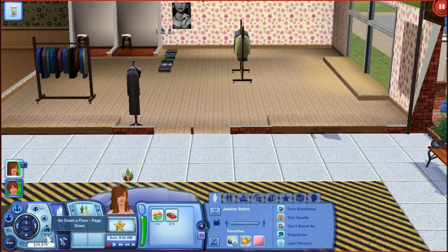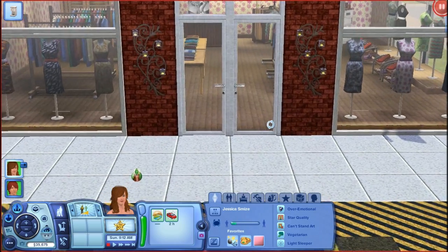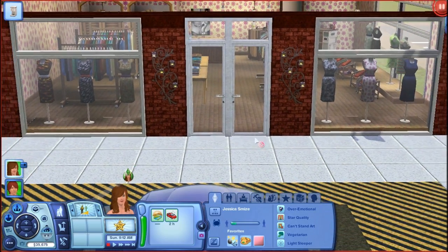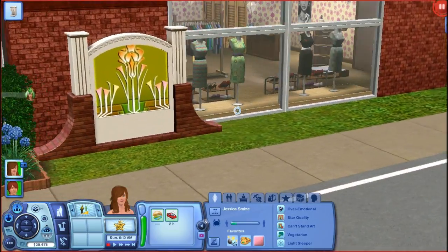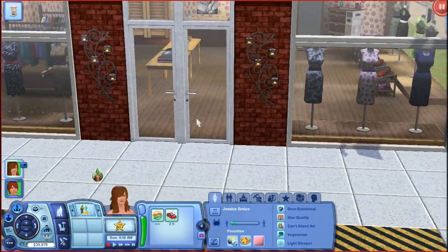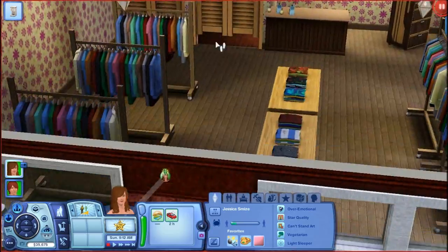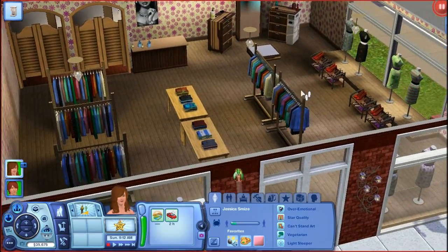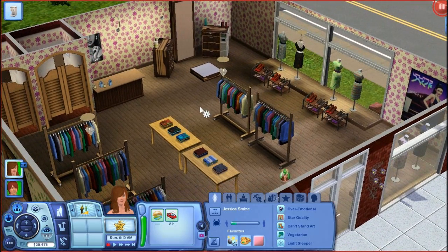This one is called Sarah's Boutique. As you can see — let's put the walls up — it's a little store, a little dress boutique. You can see it from the window as well. Let's go inside. It's a clothing store with a stylist station. This is what I mean by 'functional' for my Create-A-Lot contest — there's an annotation on screen throughout this video to enter that contest.